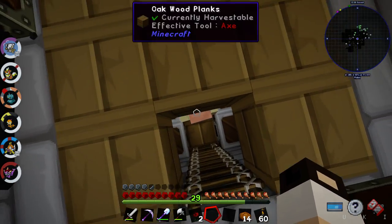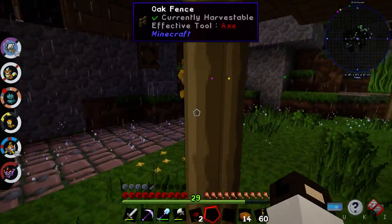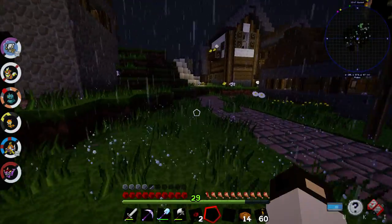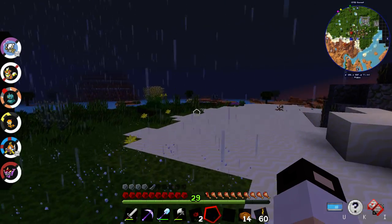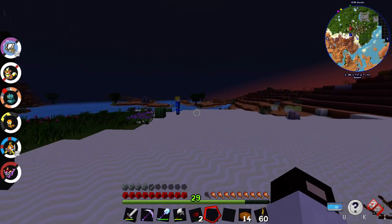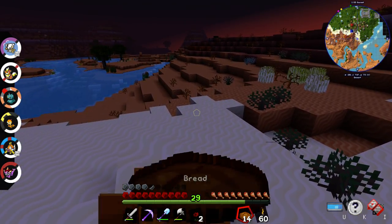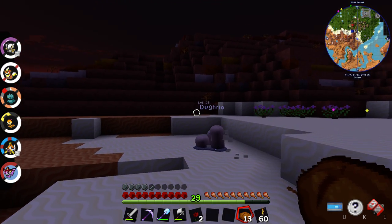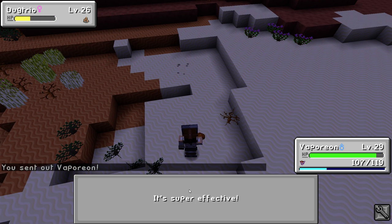Let's go down here. Hello, hi guys. Okay, we gotta go this way. Hey, Dugtrio - I should probably fight you, just because you're probably decent experience.